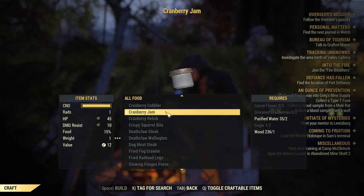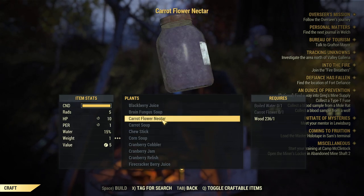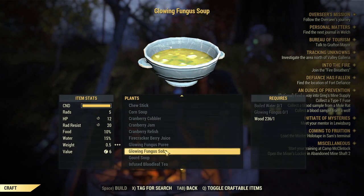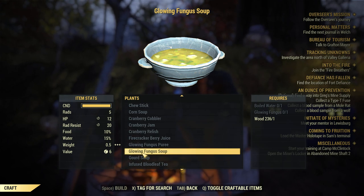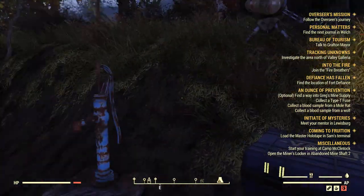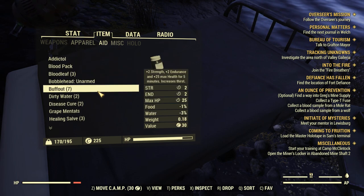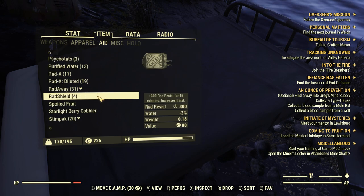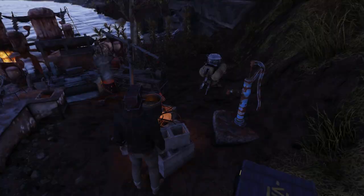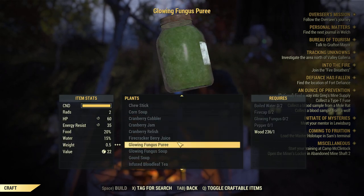All the food — meat and plants alike — the plant ones are pretty good. The brain fungus soup is pretty nice. The glowing fungus soup also gives you radiation resistance. The most important food in the game right now is the cranberry relish, because it gives you a 10% bonus experience. If you have 10% from cranberry relish, plus 5% from sleeping, and another 5% from other food, that's 20% extra experience. You really need to craft the cranberry relish and the glowing fungus puree or soup, depending on what you need or what you are fighting.